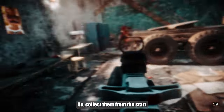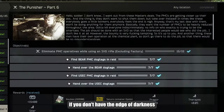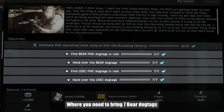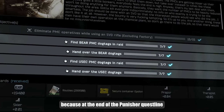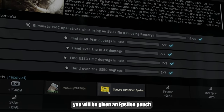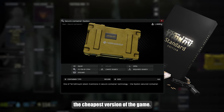So try not to lack them from the start. Another nearby and very important quest, if you don't have the Edge of Darkness pack, is The Punisher, part 6. Where you need to bring seven Bear dog tags and seven USAC. This quest is important because at the end of the Punisher quest line you will be given an Epsilon pouch, which is essential for those who play the cheapest version of the game.